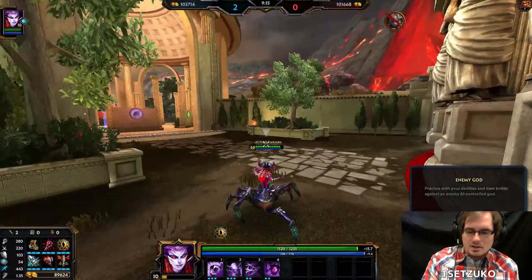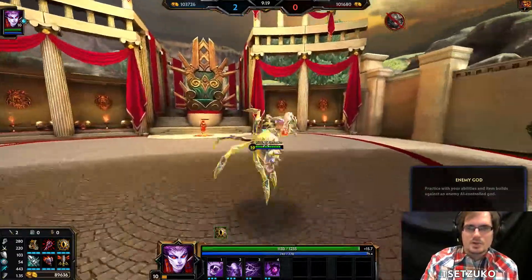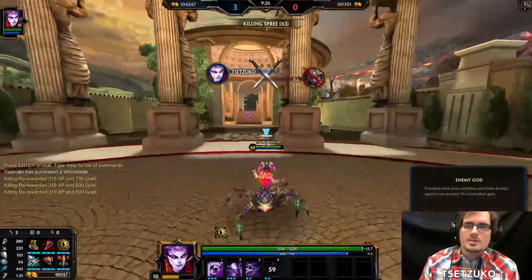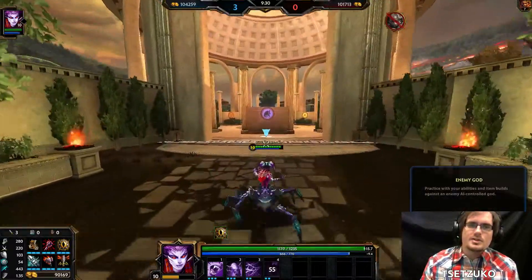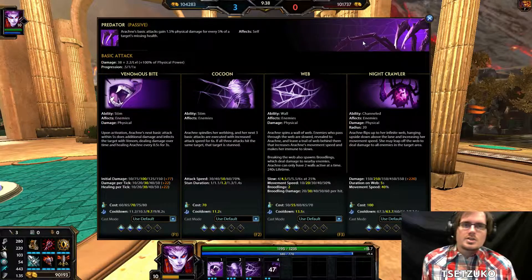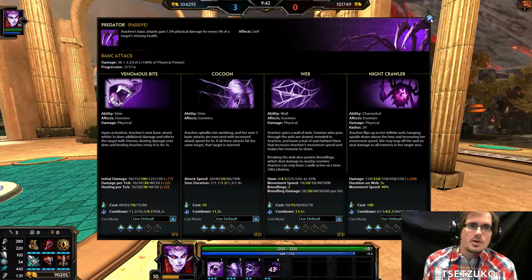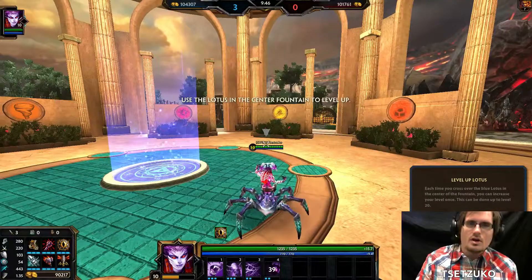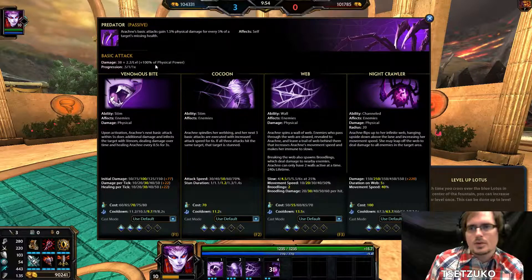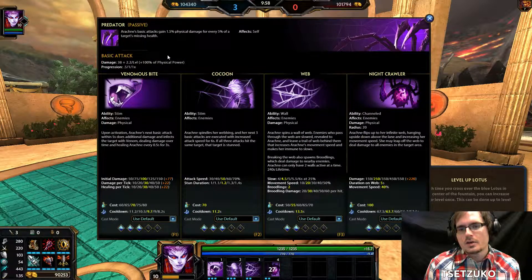And then, obviously, with the ultimate you can use that to chase as well or get away, simply by getting that boost of movement speed, and then you also have that leap built in. There's not a lot of specific synergy within her kit, but her kit is really designed to help you chase down the enemy as well as inflict some lasting damage to them. All around, she's a pretty good assassin with a very interesting and unique kit. When you are focused on building her, you're going to want to look into some cooldown reduction, but primarily focus on physical power, as that augments your basic attack damage, Venomous Bite, and your ultimate. And probably some attack speed so you can attack your opponent faster.